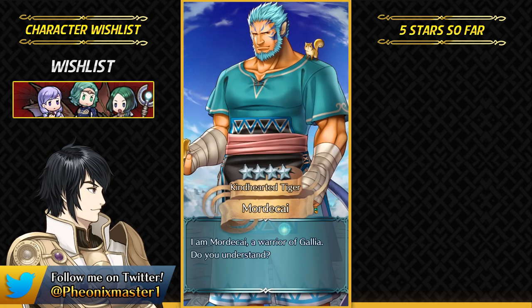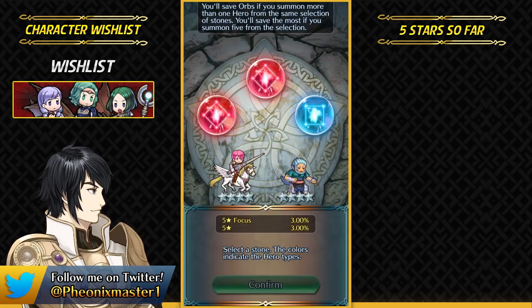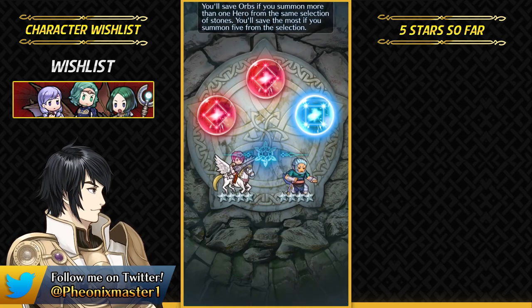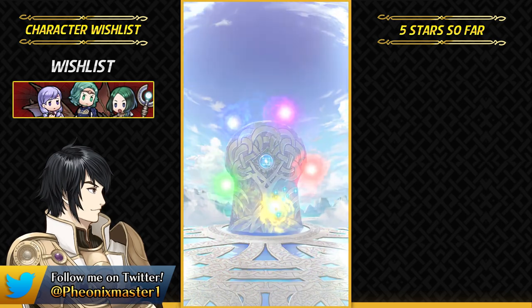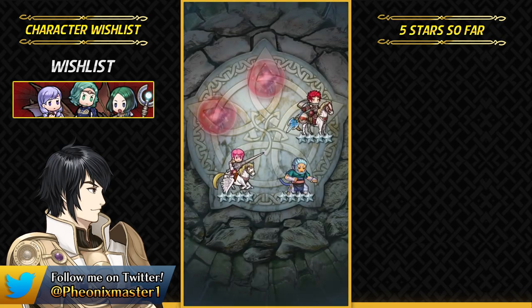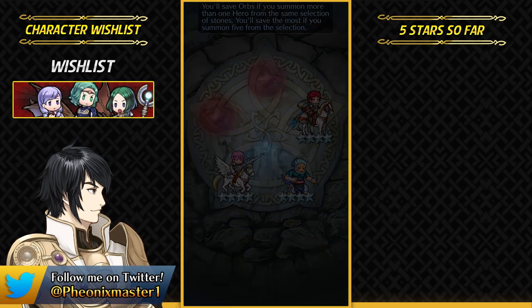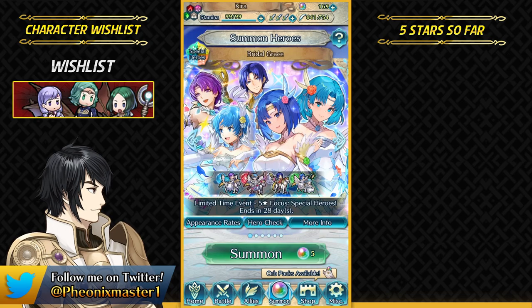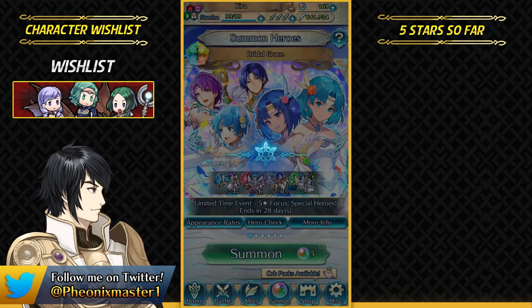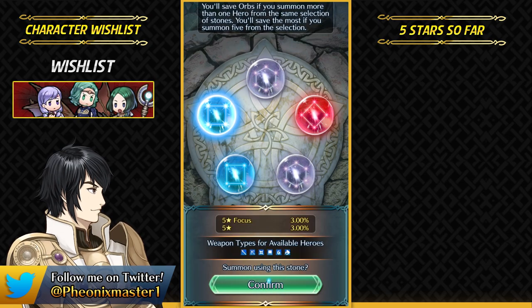I'm gonna try to get Juno. I really wish she was the demote, or like the free unit from Tempest Trials, instead of Zealot — because Zealot's not really that unique, and Juno being a Mage Flyer would have been much better. I'm gonna pass on the Red Stones. I'm only actively trying to get Catria, Saul, and Juno. Juno is a demote, so I hope I can get her.